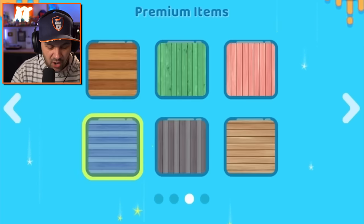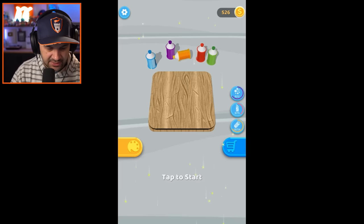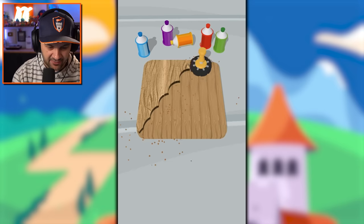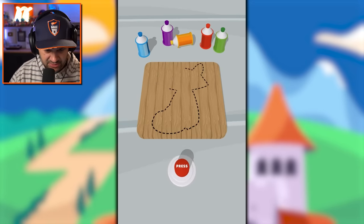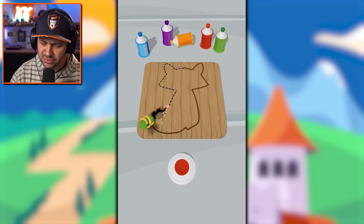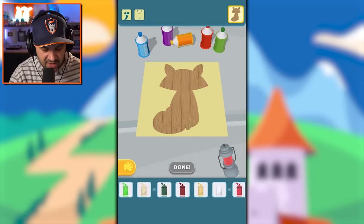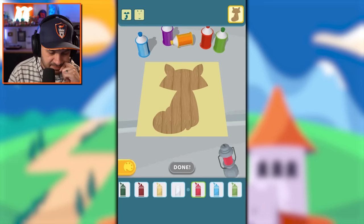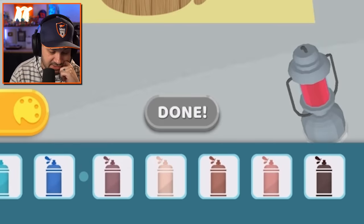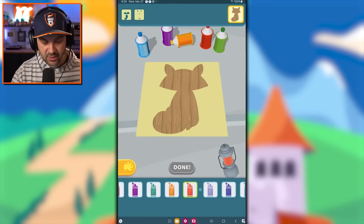Let's unlock random wood — let's use it, I like it. What is this? It's a fox, I think, maybe a raccoon. What color are we gonna make this fox? Let's go red — a really bright orangey red.